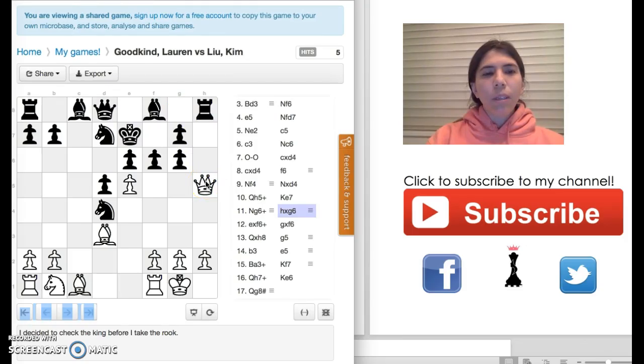In this position, I decided to not take the rook right away because my pawn is under attack. I noticed I could just take this pawn with check, so that's what I did. The pawn is now checking the king.